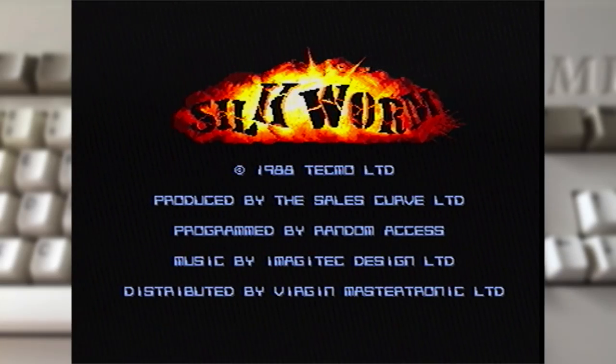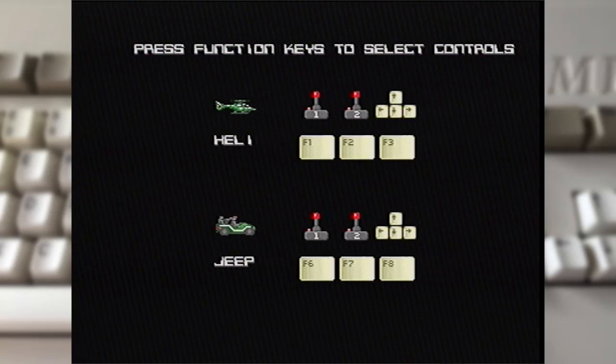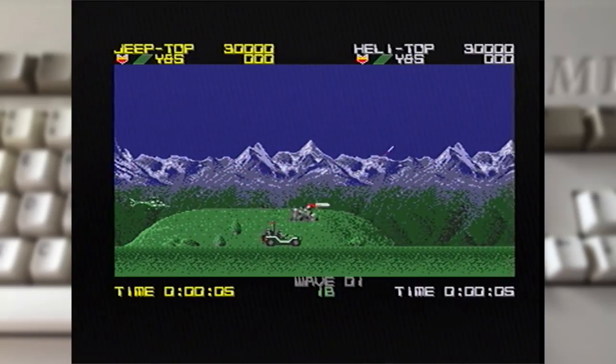Hi folks, Rob here with another RobPlays and this time we're going Amiga style with the Amiga conversion of Silkworm. I originally played the C64 version quite a lot back in the day, a game I really enjoyed. It's originally put out by Tecmo in the arcades in 1988, and Virgin Mastertronic released it a year later for the home systems when the conversion was done by a mob called Random Access, who did a really good job with this one.